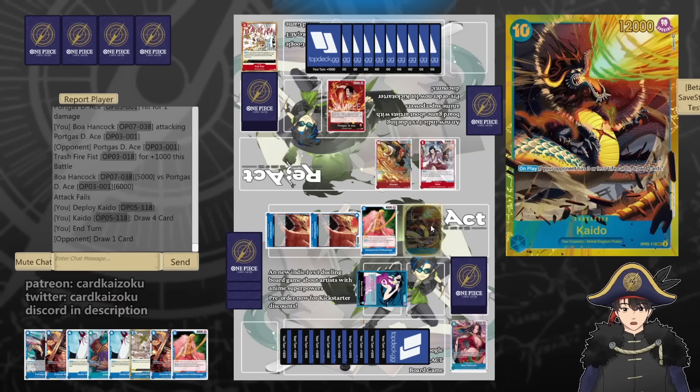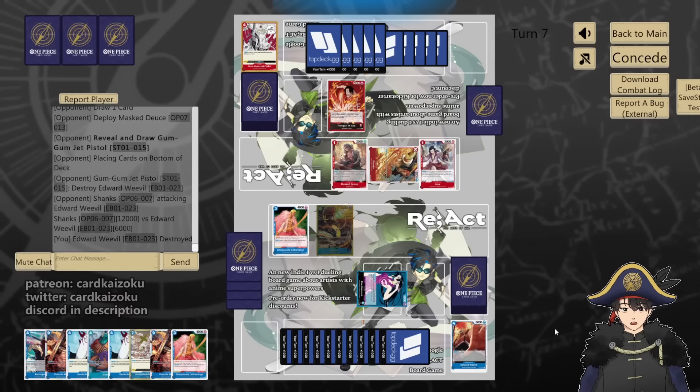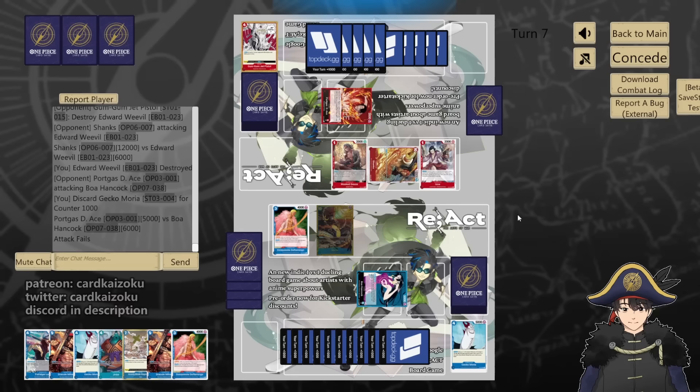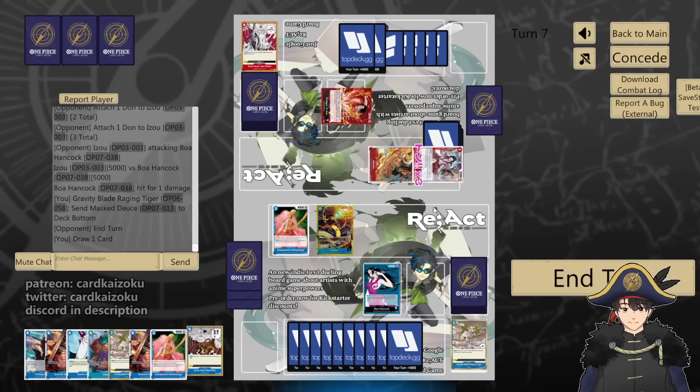We'll play Masked Deuce — Ace pirate searcher. They jet pistolled our Weevil, 12 into Weevil. I forgot to block. I wish there was a way to go back one phase. I bet Oose — we will counter 1. No Blocker, we win! So play your Blocker, Marco. Izo attacks for 5, take 1. Bottom deck for fun, Masked Deuce. Do Kaido 12 at that leader. Play your concede.